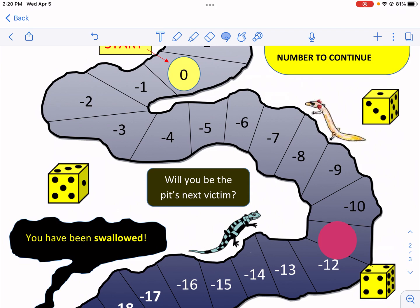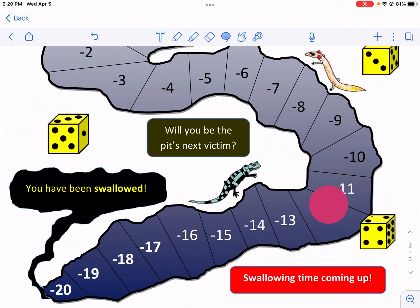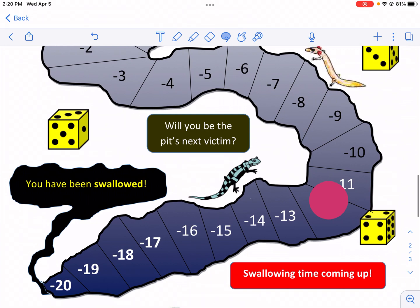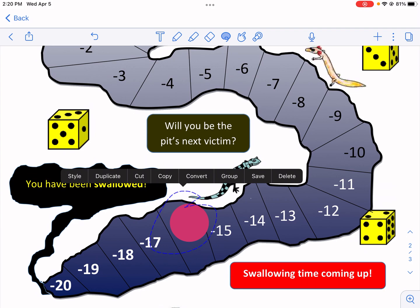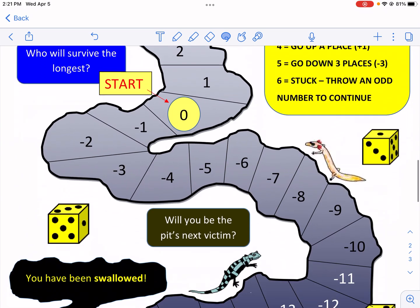I've survived five rolls. If you're playing with others the whole point is just to outlast them — how do you outrun a bear? By running faster than your friends. I roll a two and a one — go down one spot to negative 12. Then a five and a four: five is down three, four is up one, so I go down two places to negative 14. I roll another five and four — same result, down two more to negative 16. Then a one and a one — I don't go anywhere.